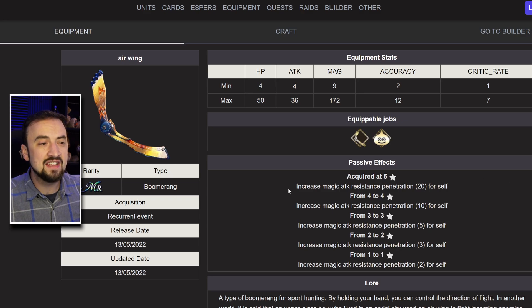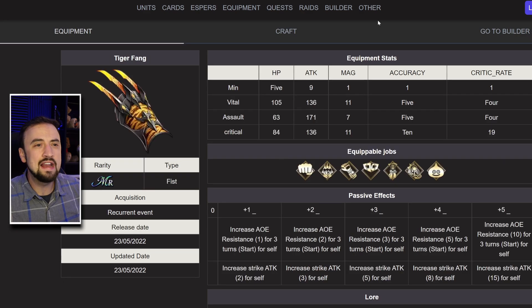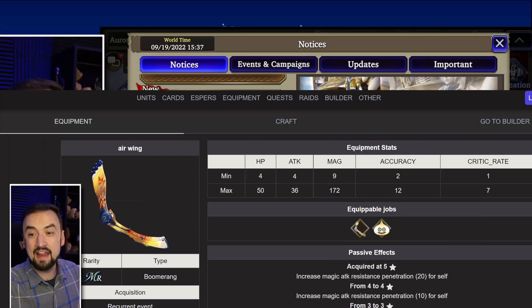He does come with a weapon — it is a Magic Attack Resistance Penetration boomerang. You'll definitely want this on him because he's going to need magic attack resist pen if you want him to do damage. For any pure mage you need spirit pen and magic attack resist pen on them — here is a way to get 20, and 172 magic is nothing to laugh at, so that's pretty good. It's also the only boomerang, so this is the one you're going to run on him. The only other person who can use it is the Dragon Quest Slime, and Slime can basically use everything, so Hope is our Boomerang boy.